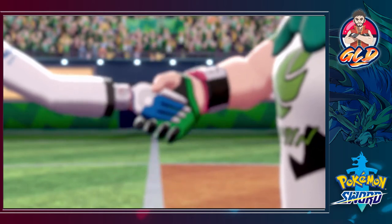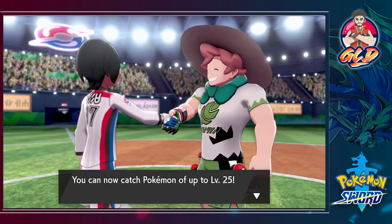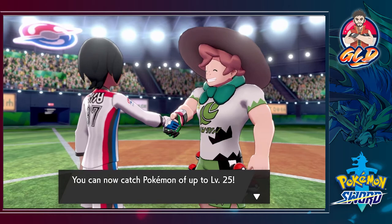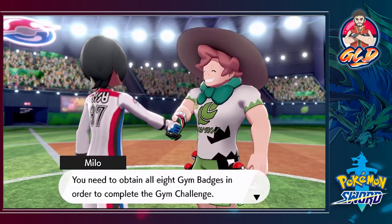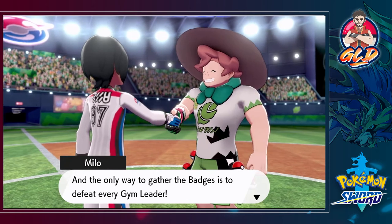The referee presents us with the grass badge as proof that we defeated a gym leader in the gym challenge. We shake hands and get our very first badge displayed in the big circle on our league card. We can now catch Pokemon up to level 25. We need to obtain all eight gym badges to complete the gym challenge by defeating every gym leader.